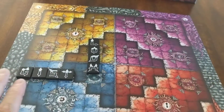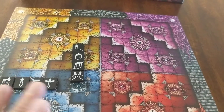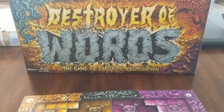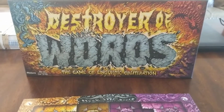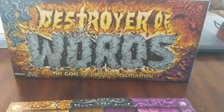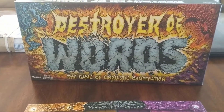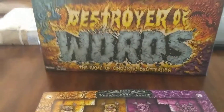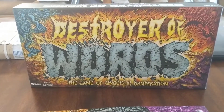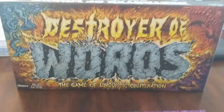Given my choice between Word Domination, Spell Smashers, and Destroyer of Words, I'd go with those other two games. I love Word Domination, and Spell Smashers is really unique — it's like a double entendre with the fantasy spell theme and actual spelling. In terms of word games I'd much rather play those two, but for $8 I'm not going to complain. It's unique, interesting, has cool visual presence, and is certainly worth $8. This is Destroyer of Words — the game of linguistic obliteration. This is the Shogunstein, out.